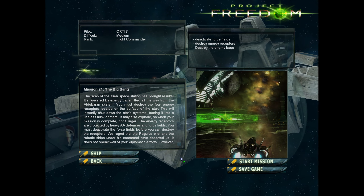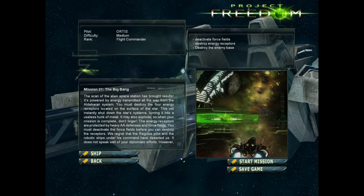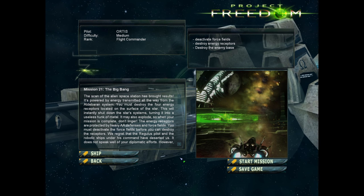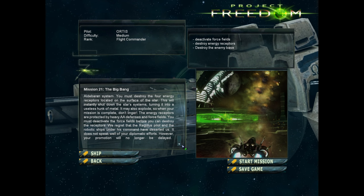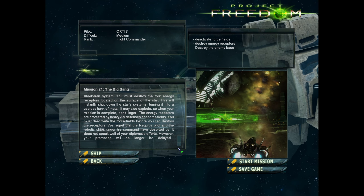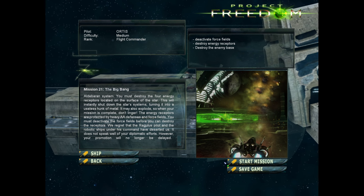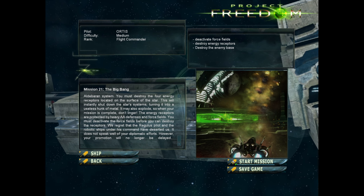The energy receptors are protected by heavy defenses and force fields. You must deactivate the force fields before you can destroy the receptors. The Regulus pilot and the robotic ships under his command have deserted us — it does not speak well of your diplomatic effort. However, your promotion will no longer be delayed. This is the final mission; it feels very final.